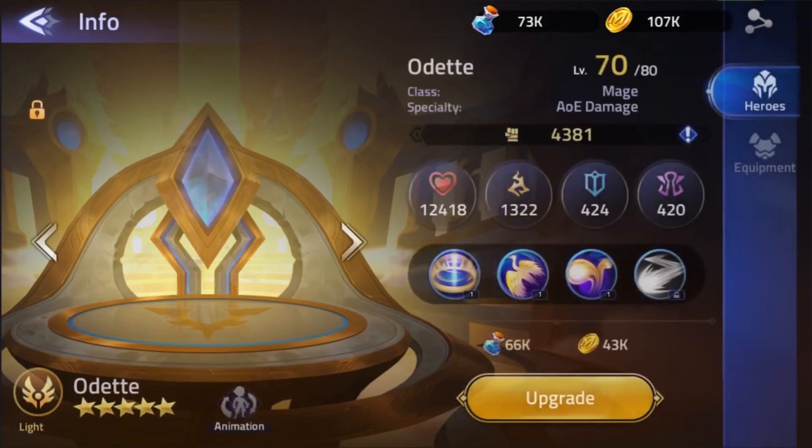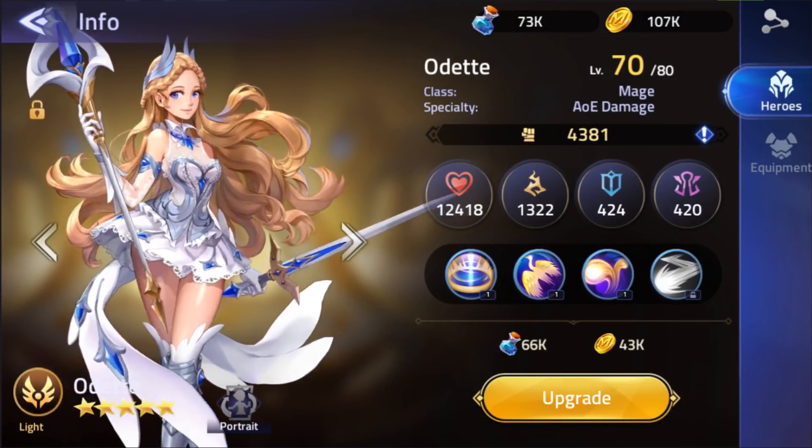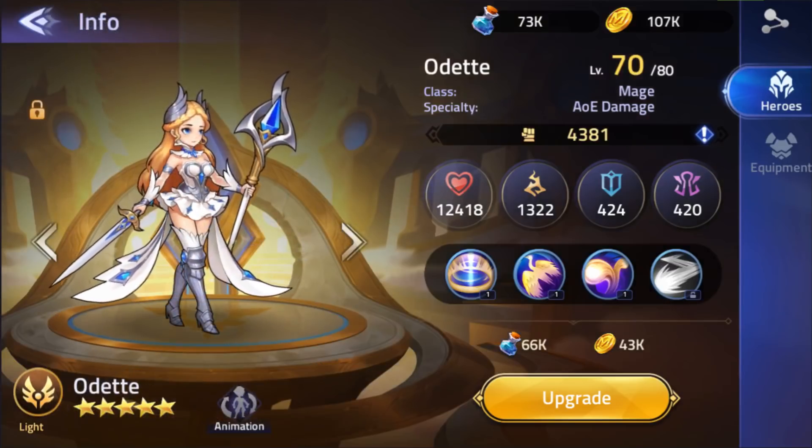Let's talk about my Odette first. Right now she's sitting at 12,418 HP, 1,322 magic power, and 424 defense — not too bad. She's currently got 4,381 battle power, so she's definitely the strongest unit currently on my team.